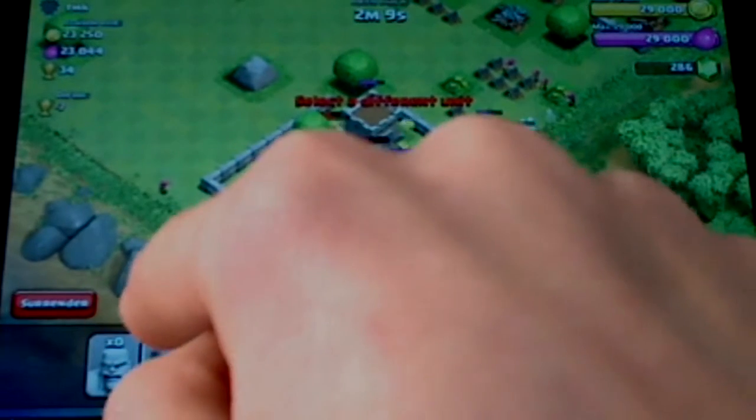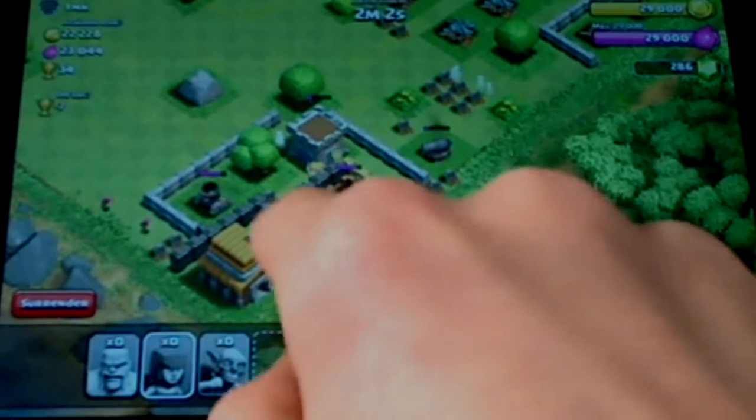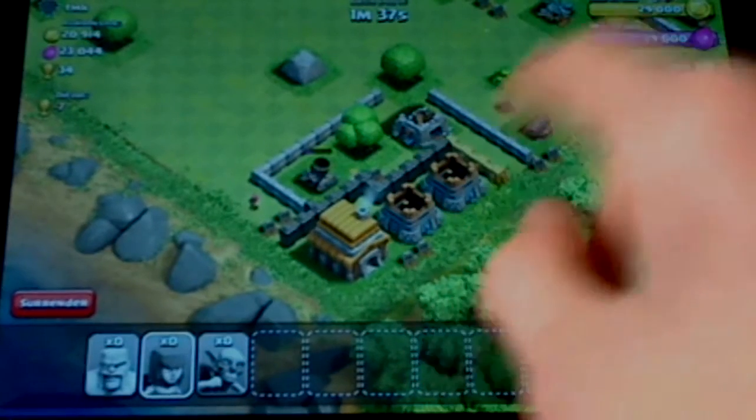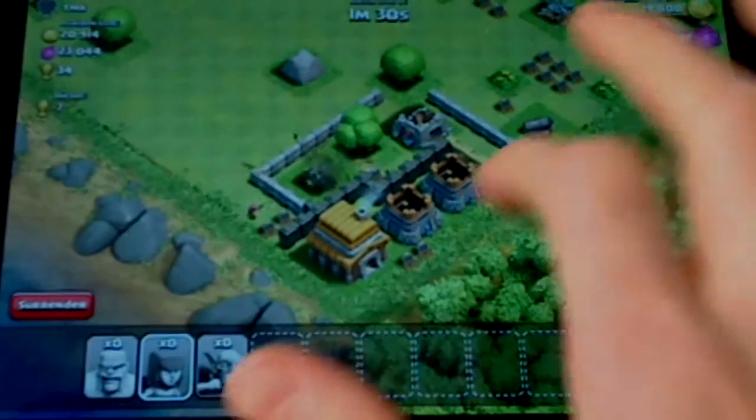This is pretty awesome. Should we go for the town hall? I think some guys would go for the mortar - that'd be nice. Maybe these two archers would help a little bit more. Alright, here are the barbarians going for the mortar next. One barbarian and one archer are picking away at that mortar. This was a very successful attack - extremely successful. I'm glad I got to show this attack for you guys.